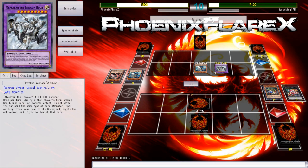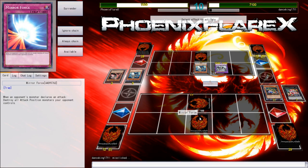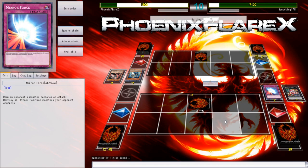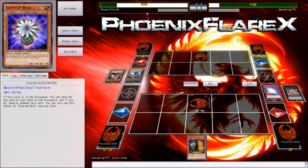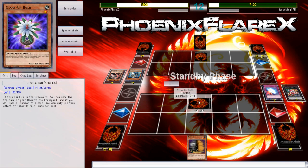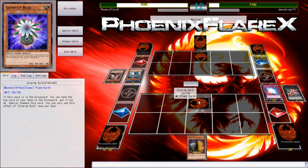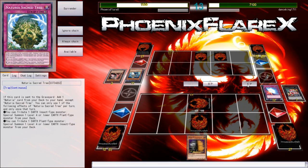Oh my god. Did he draw a trap and then set it, and then run into the Mirror Force because he's tilted? I think that's the play. I want to know if this is a trap — that's a Maxx C. I'm just going to end my turn. I need access into Sacred Tree. Even Sacred Tree with this Glow Bulb is great, because I can rotate into Mermelio, pop this card, and then bring back my Glow Bulb and make Nat Beast — and then I'm pretty much just free from this game being a problem. But he has things he can topdeck, like Magical Meltdowns. This game should have been over. Sacred Tree — yes! Oh my god, yes!